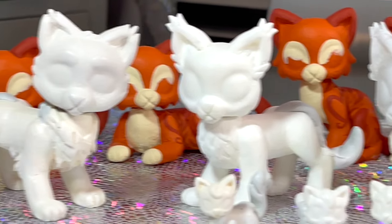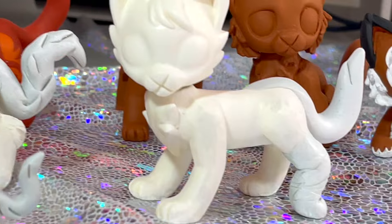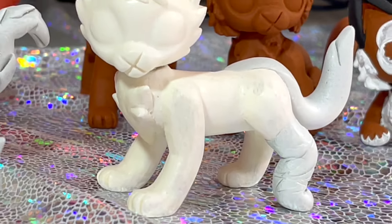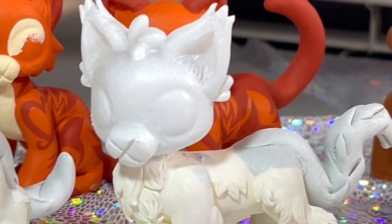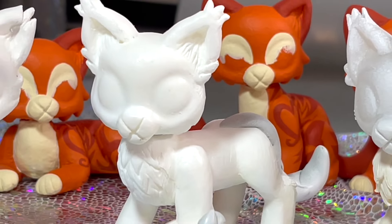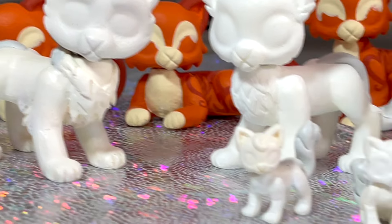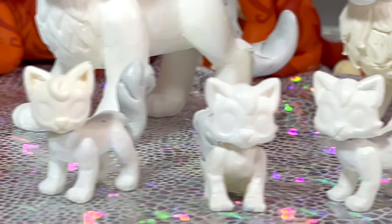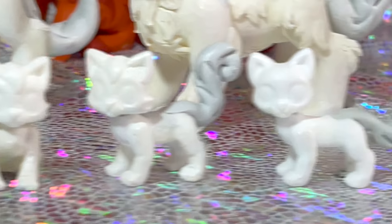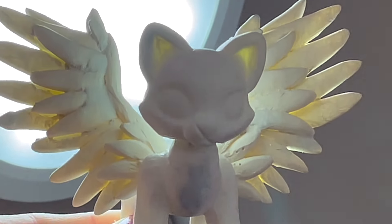We have started designing new customs for these characters in particular, and they will be available in our Etsy shop as soon as I get their designs finished. This is Cinderpelt. This one is going to be Brokentail. Don't have clouded eyes for him yet, but we will have that as an option. This one's going to be Darkstripe, and this is Dustpelt. And down below we have Fern Kit, and this is Cloud Kit, sitting and standing, and Ash Kit.